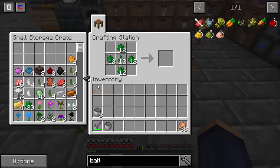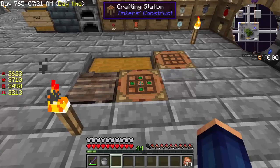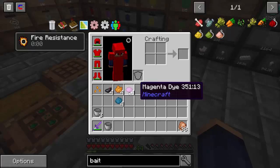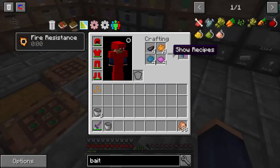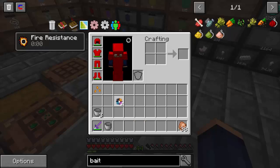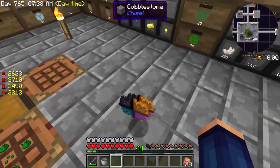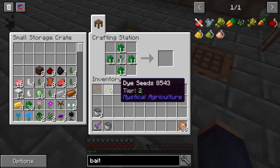Alright, the next one we're going to make is a dye seed. You take four dyes — you got the black, the orange, the magenta, and the cyan — and you just put them in your crafting table two by two, any order that you like. Then you get four dye clusters. We'll just put that in here and we get our dye seed.